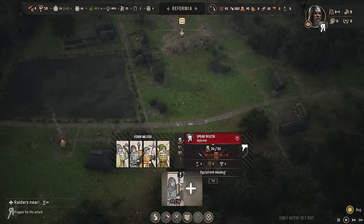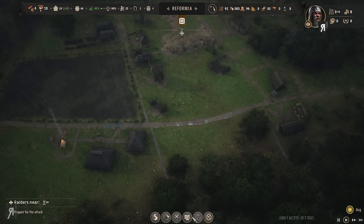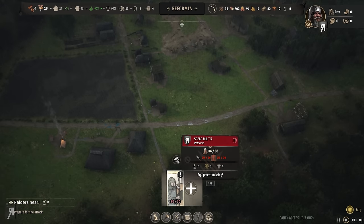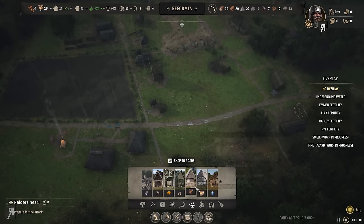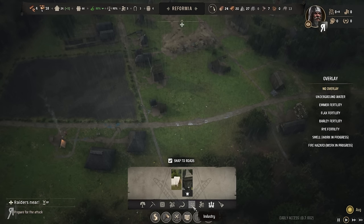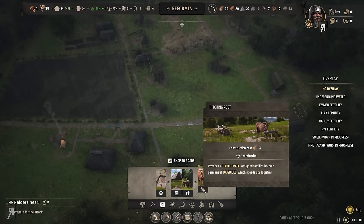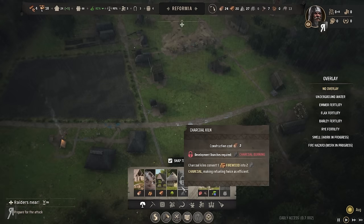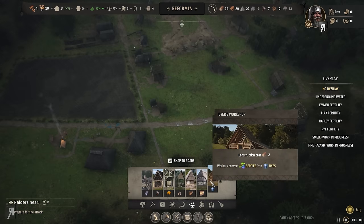We need another bunch of large shields and spears. I'm not entirely sure how we get those. Will we have to trade for them? I kind of think maybe we will, because I'm not seeing anything to craft them right now. Where's the blacksmith? We've got the malt house, tannery, weaver workshop, dyes workshop, clay furnace — ah, there's the smithy.